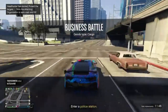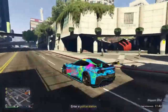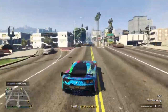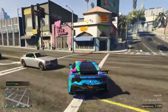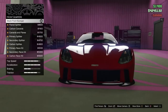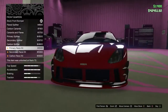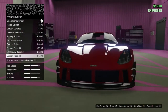At number 8 we have the Grotti Itali GTO. Those of you who own this vehicle probably already know it's the best overall sports car in the sports class. The Pariah is technically faster in a straight line, but over the course of a lap the Itali GTO has a faster lap time. Check out Bruffys1322's video where he tests all the new vehicles — he confirms the Itali GTO is the better vehicle overall. Definitely recommend it if you're looking to win sports class races.